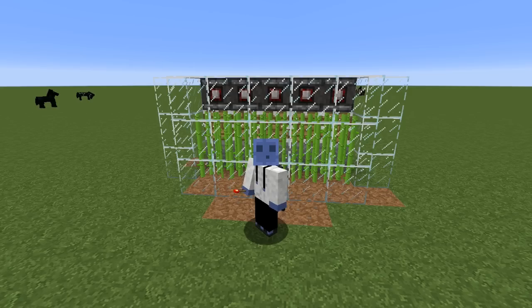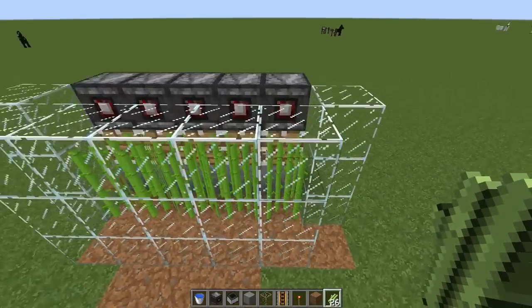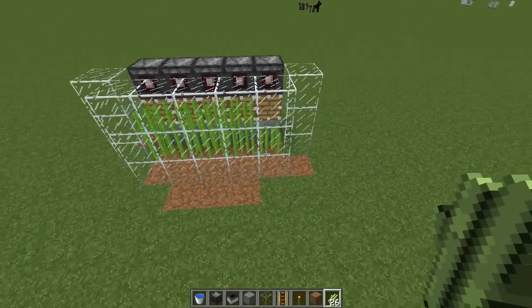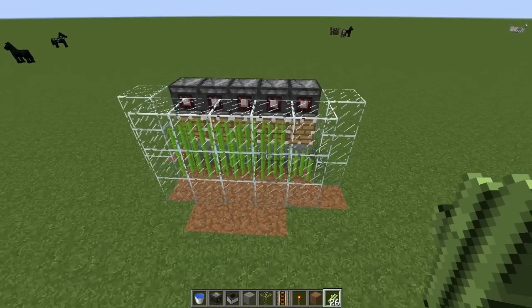Hey everybody, welcome back to another episode of Minecraft. Today I'm going to be showing you guys how to build a completely automatic sugarcane farm using the new observer blocks. How it works: we have our observer blocks on the very top, and when the sugarcane grows it activates the pistons, then the minecart below collects it and moves it to a storage area. It's super simple and really easy to build.